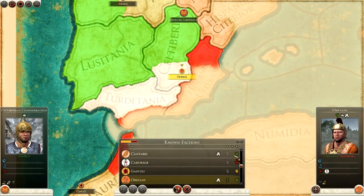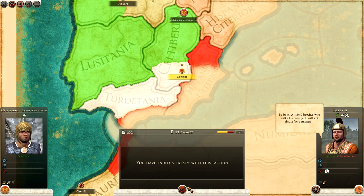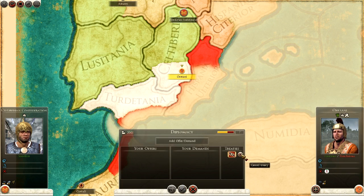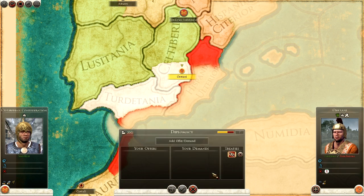The Orotani — who we are already trading with — we cancel our treaty. However, any treaty cancelled shortly after signing is condemned by all factions, with five turns remaining. Can I afford to wait five turns? Well, I've broken the treaty so they might declare war on me — I'll cancel that for now.